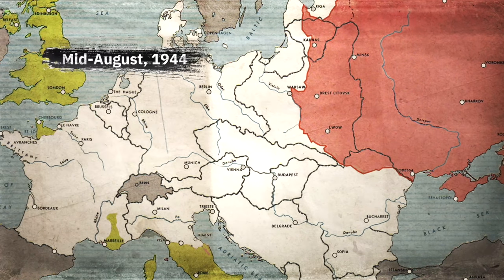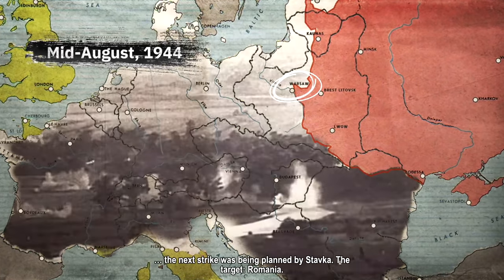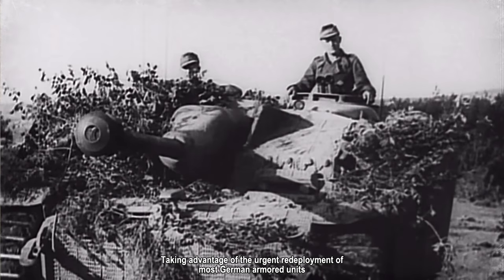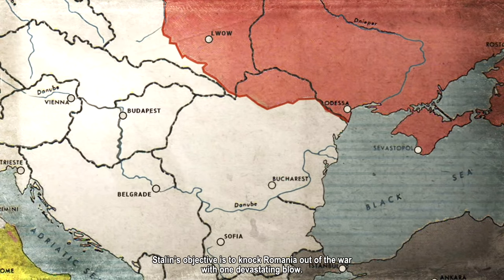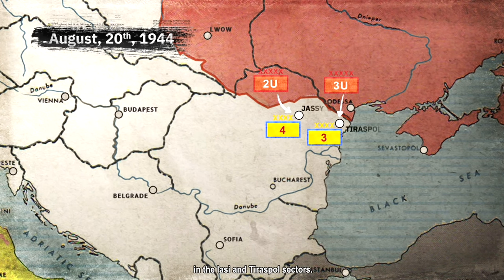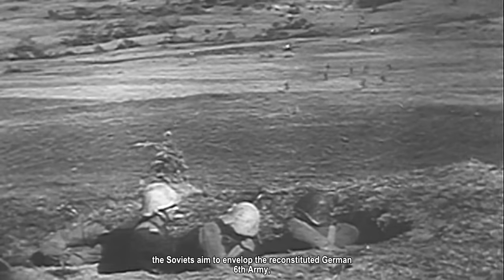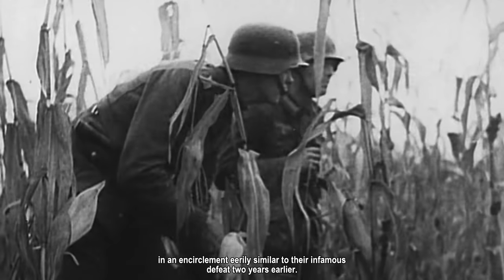In the middle of August 1944, with heavy fighting raging across the Eastern Front and the Red Army in Poland drawing more and more German reinforcements into combat, the next strike was being planned by Stavka. The target? Romania. Taking advantage of the urgent redeployment of most German armored units from the southern flank to reinforce hard-pressed defenses around the Polish capital, the Soviets massed huge forces in front of the weakened German and Romanian troops guarding the frontier. Stalin's objective is to knock Romania out of the war with one devastating blow. On August 20th, the 2nd and 3rd Ukrainian Fronts launch a simultaneous attack in the Yasi and Tiraspol sectors, striking hard at the sectors held by the Romanians, aiming to envelop the reconstituted German 6th Army rebuilt after its destruction at Stalingrad. These unfortunate German soldiers now find themselves trapped in an encirclement eerily similar to their infamous defeat two years earlier.